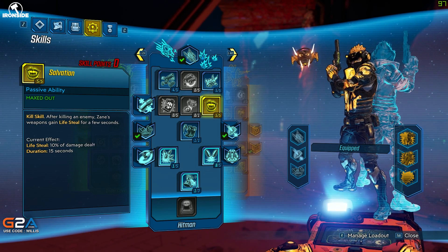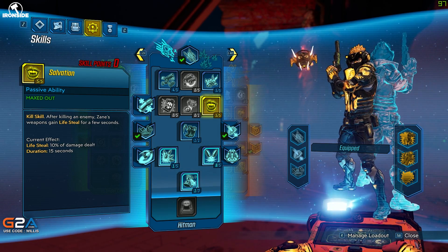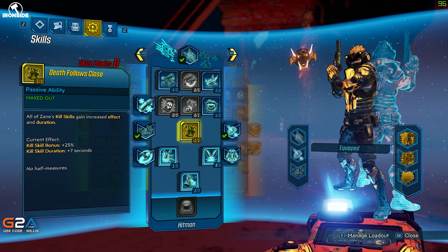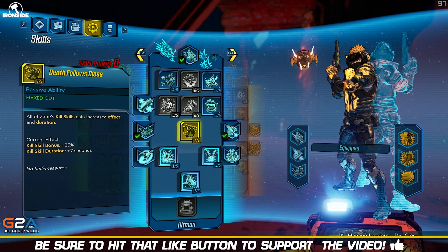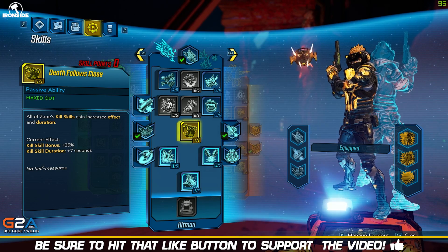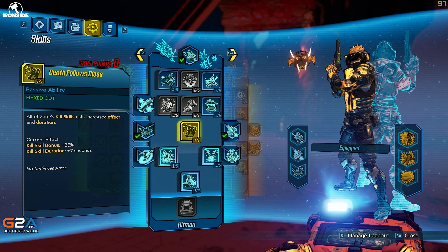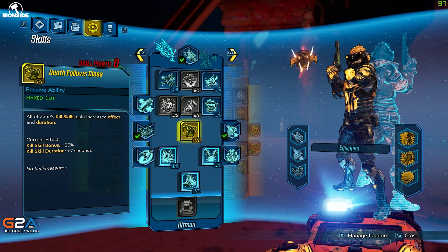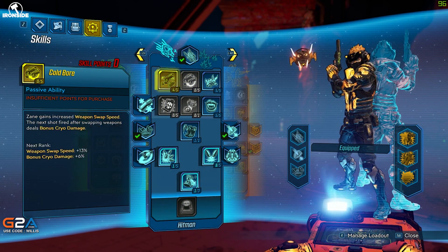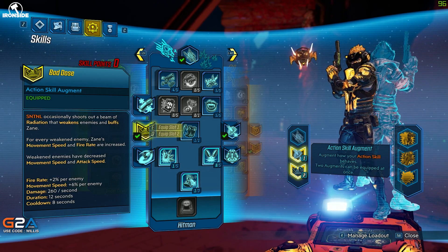We're also running Salvation with five points — a kill skill that gives increased lifesteal after you kill an enemy. Then we have Death Follows Close, which is really good for the whole build because it buffs all of our other kill skills by 25%, and this lasts for seven-plus seconds. So it's essentially going to be buffing all of the other skills on the Digiclone tree as well.